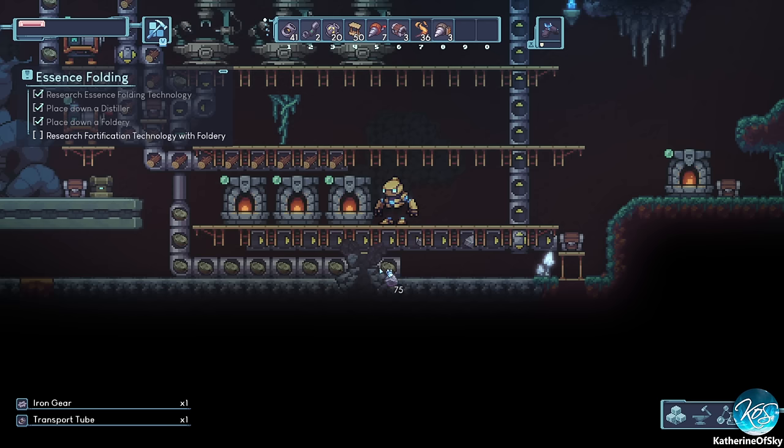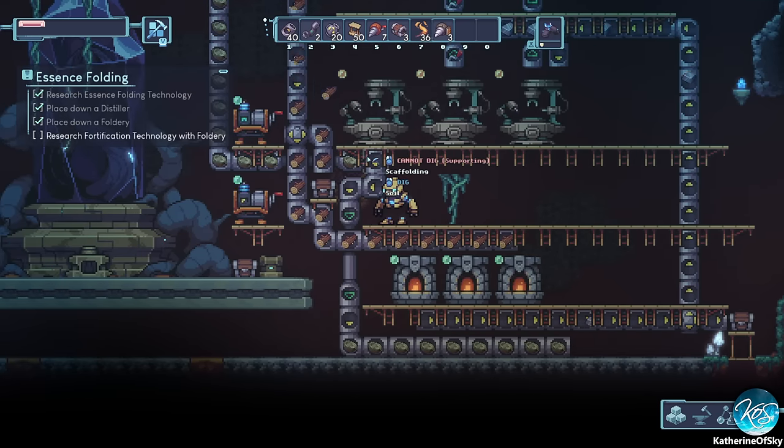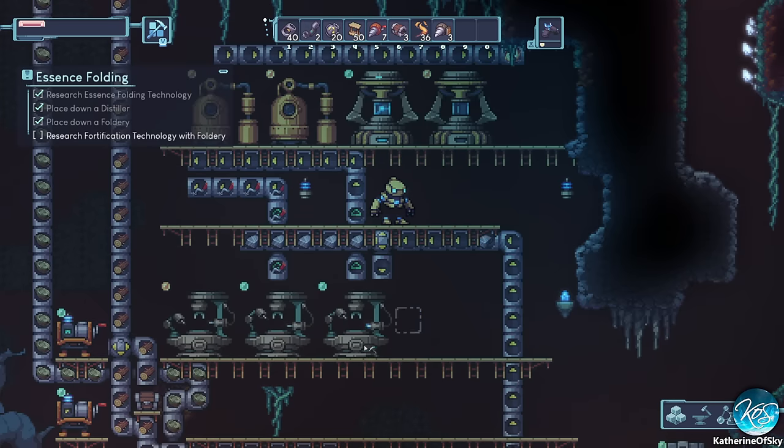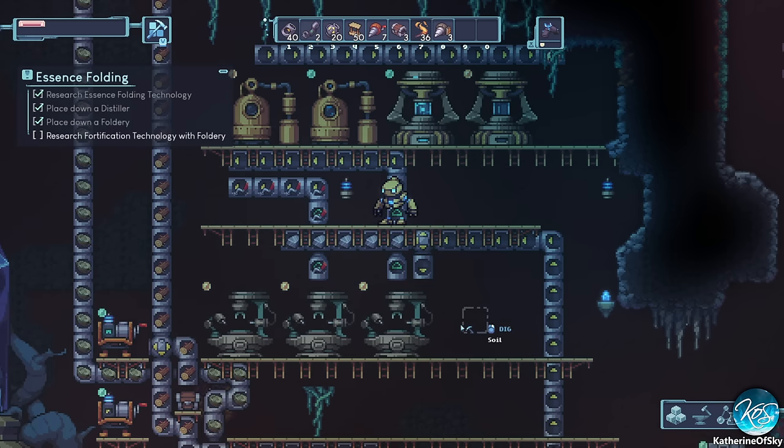A gear ended up in here somehow — that's weird. Something put a block in there and I'm not sure what happened. These guys are making stuff as fast as they can. Getting some stuff — good.